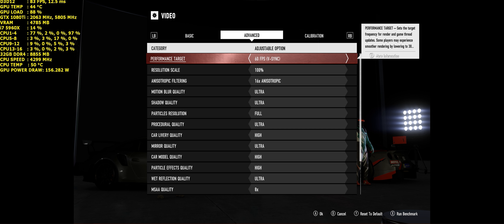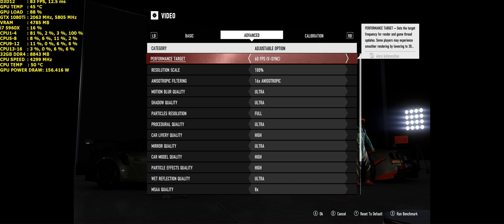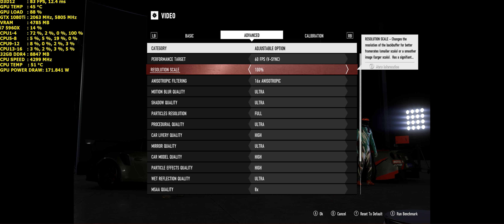Looking at the advanced settings, I've got performance target set to 60fps with V-Sync. The game is actually locked to 60fps, but if you have V-Sync enabled it will be locked to your monitor's refresh rate — mine is at 100Hz, so I'll be able to go up to at least 100 frames per second. Resolution scale is at 100, so that's my native resolution.